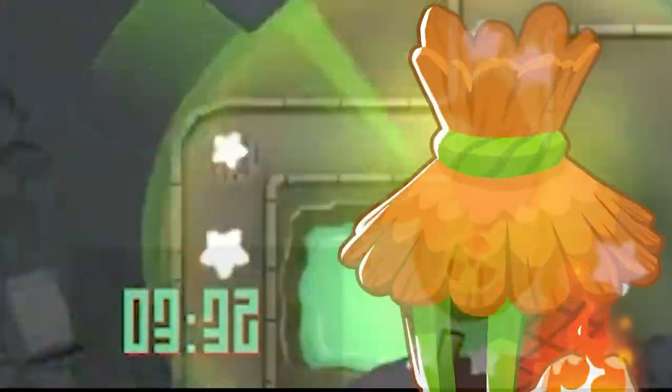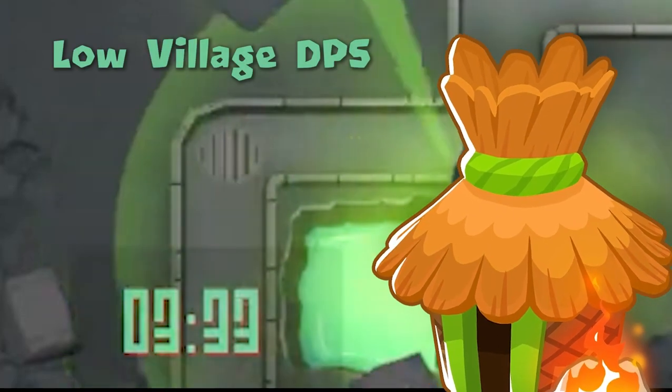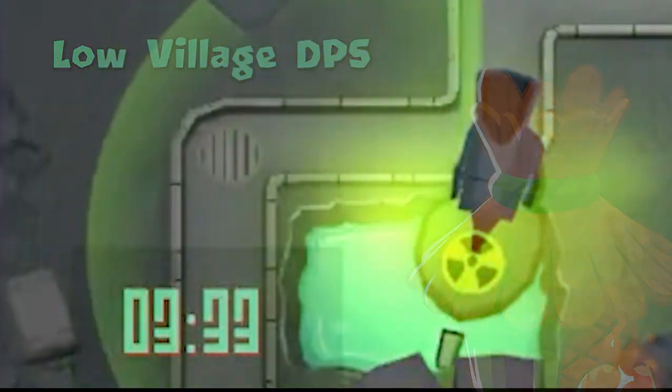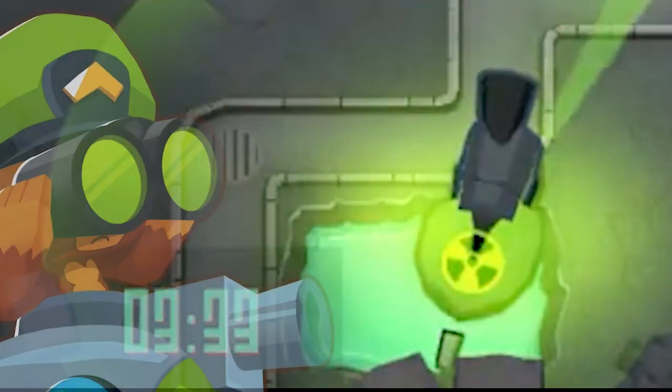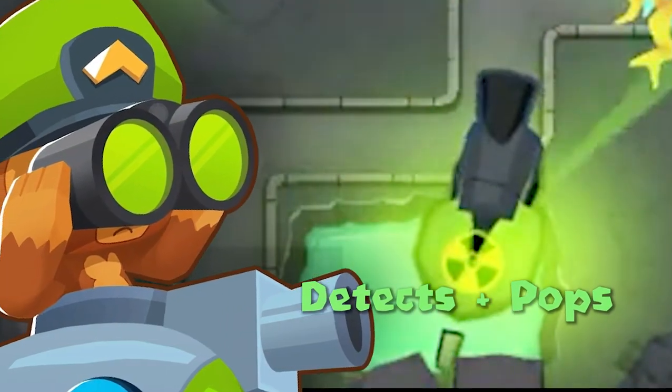Like if you take a village for your camo detection, you don't really get too much extra damage to defend, but if you take a submarine you get three options of dealing damage. This has made the submarine a one-tower package that can both detect and pop the most popular bloon waves in players' minds.